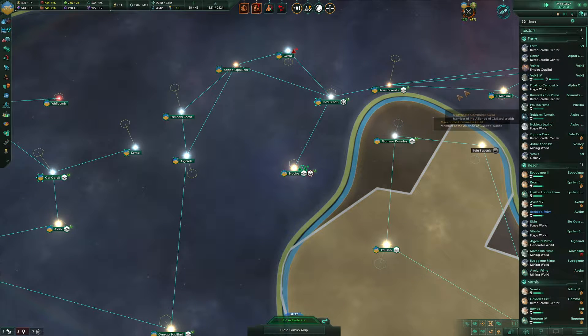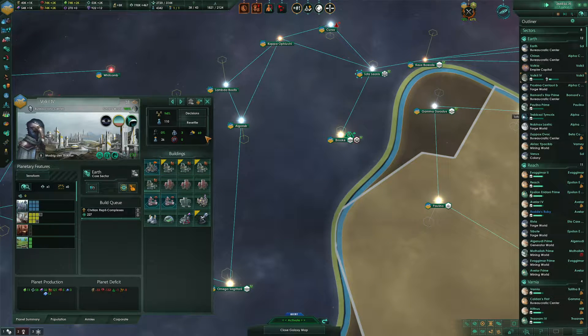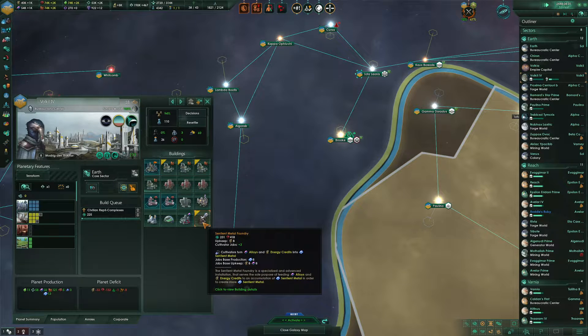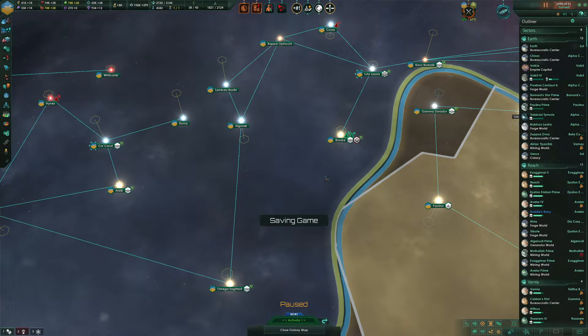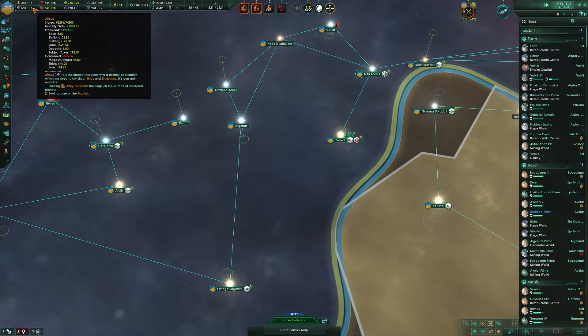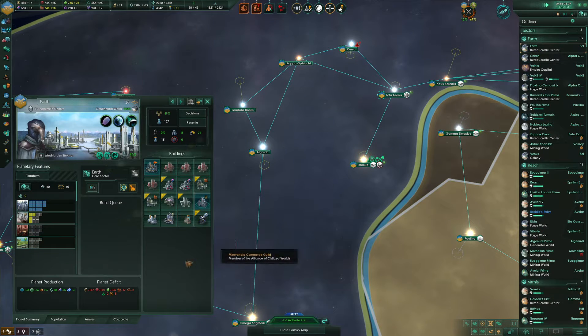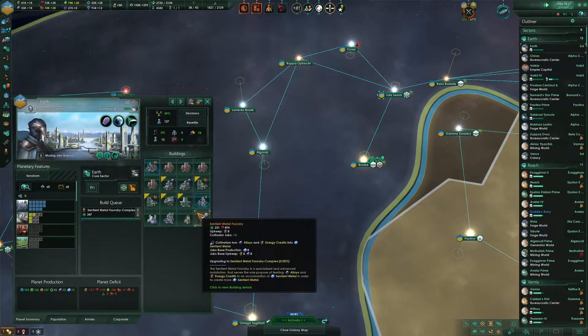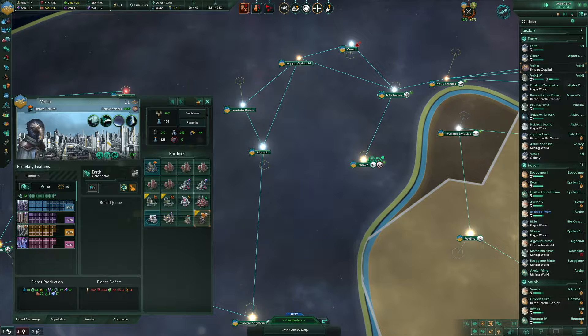We just finished building Sentient Metal foundries, and now we're at plus 147 Sentient Metal — oh there we go, that did it! I'm going to go ahead and upgrade the foundries in the Earth Sector and just the Earth Sector, and then we'll see what it does.